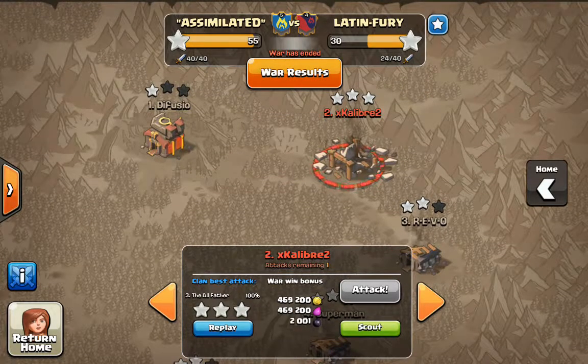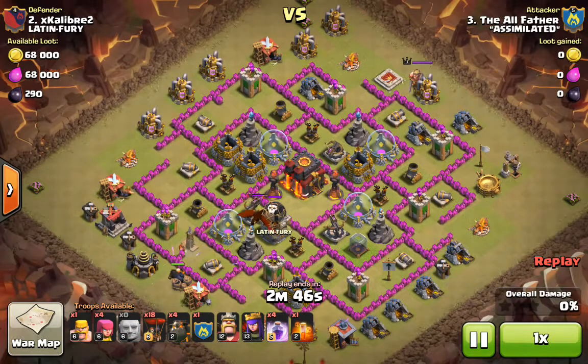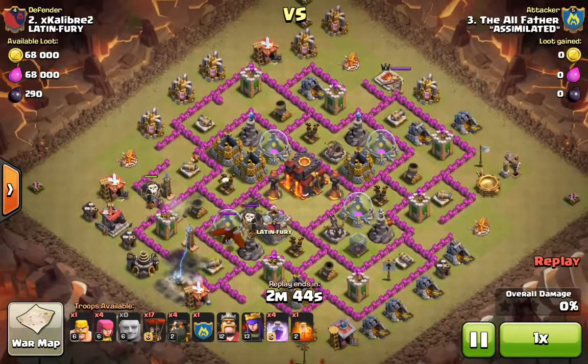We're going to get into the attacks, starting with an attack against number two. They had two rushed Town Hall 10s at the top, five Town Hall nines — two of which were rushed as well, and extremely rushed. We'll look at my attack against number two, a Town Hall 10 with low-level defenses that does have the Inferno Towers.